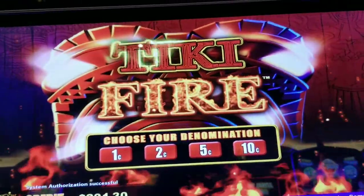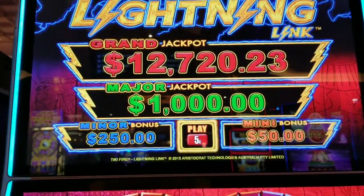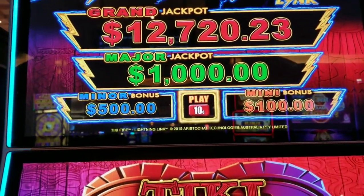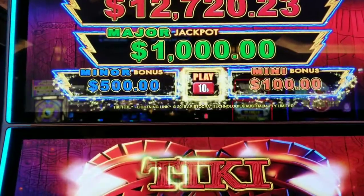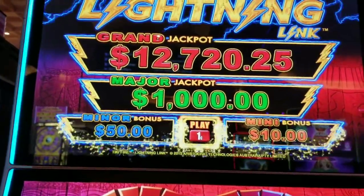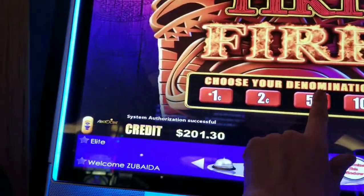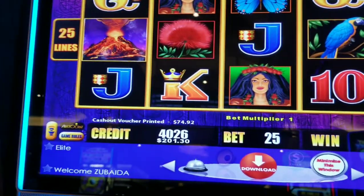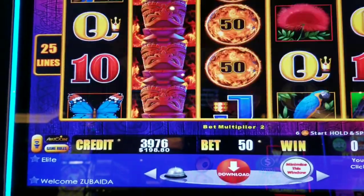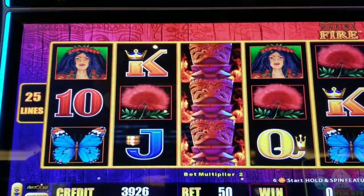Hey guys, we have Tiki Fire here — it's a Lightning game. Those are the progressives. We have a major jackpot of a thousand dollars, hopefully we can hit that. The minor is pretty good too, and everything on this view looks great. Okay, Lightning Tiki Fire, let's do this. We're going to play this five cents and we are going to be playing 250s.